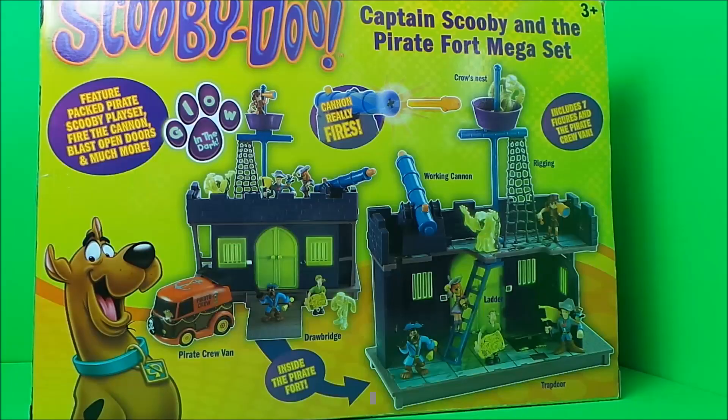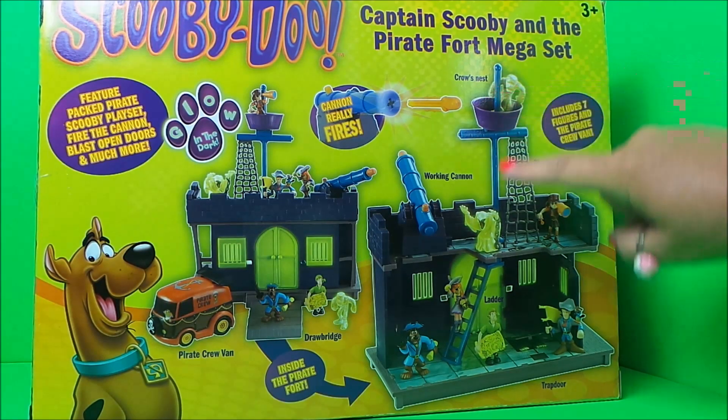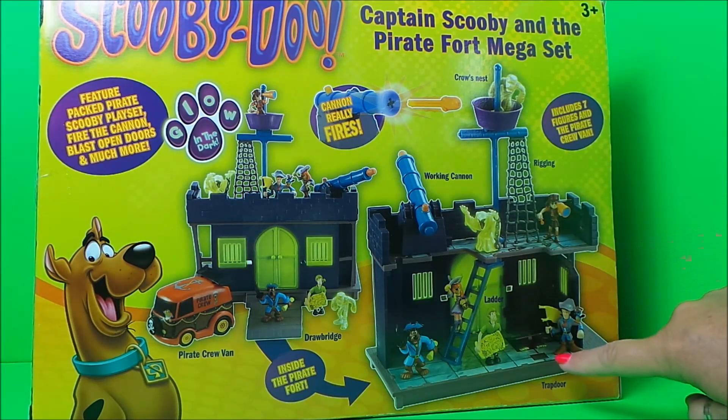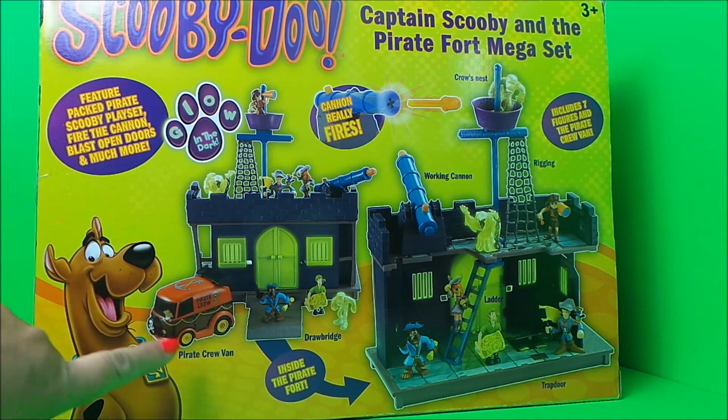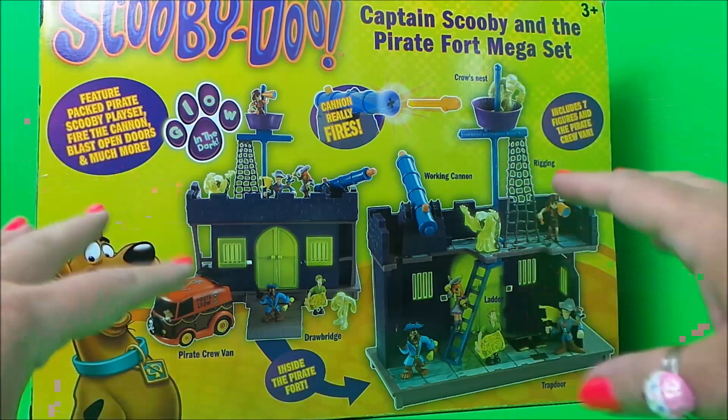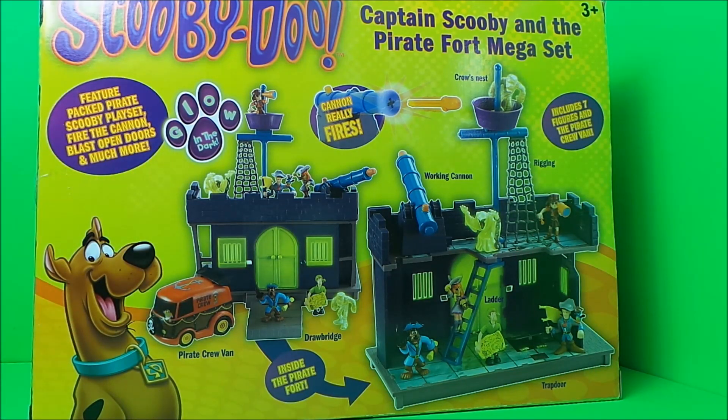In the front there's a pirate and a cannon. The pirate fort has a crow's nest, a working cannon, the rigging, a ladder, a trap door, the pirate crew van, and a drawbridge — and it's glow-in-the-dark as well! It's so exciting, so I'm going to unbox it and check it out for real. Hold onto your hat, it could be a bit scary!